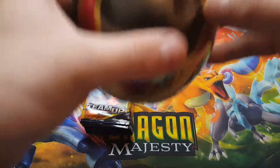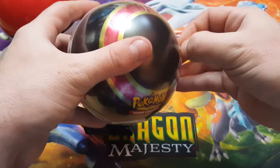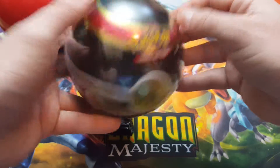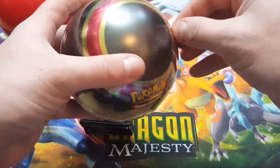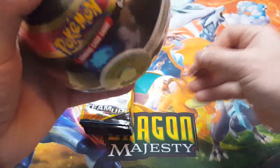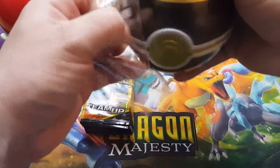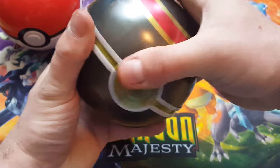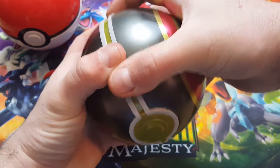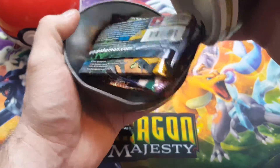I have never opened one of these and I want you to see what comes inside. It obviously says Pokeball right on the cover — and what's inside a Pokeball? The answer is Pokemon cards. I'm not sure if you get a code card, but I think I hear a coin rumbling around in there. We will see.